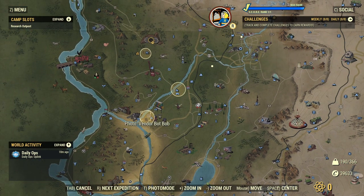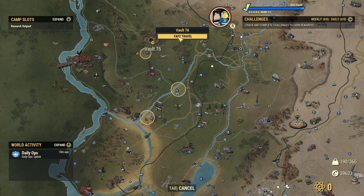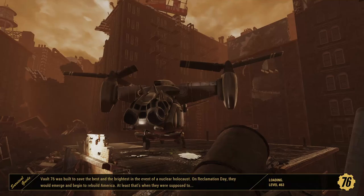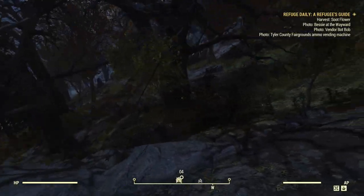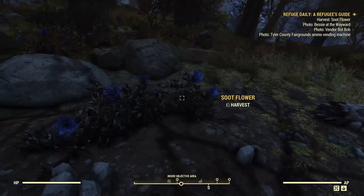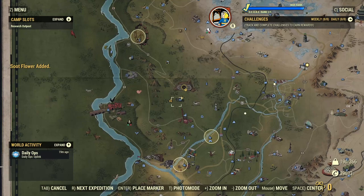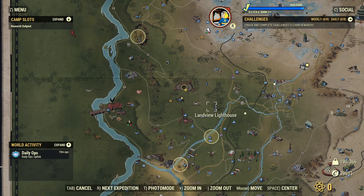It can vary from day to day which region you might be in. We've got to go to Flatwoods, to the Wayward, to Moonshiner's Shack in the Forest near Vault 76, and also Tyler County Fairgrounds. Here we are at the Moonshiner's Shack — there's a soot flower. Grab that, that's one off the list.